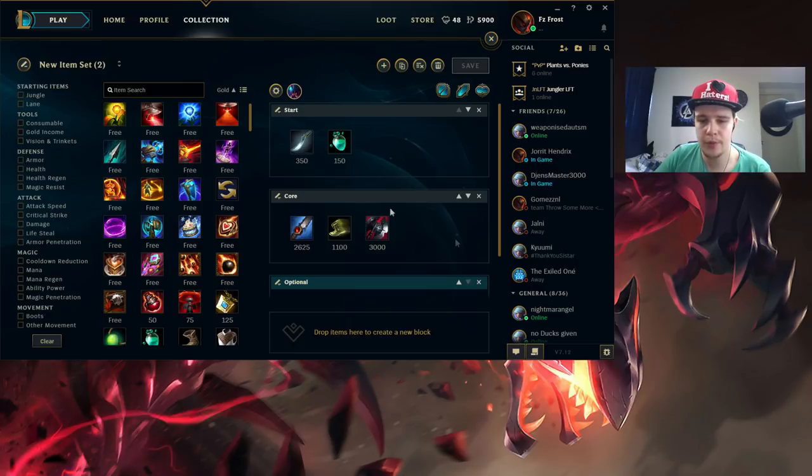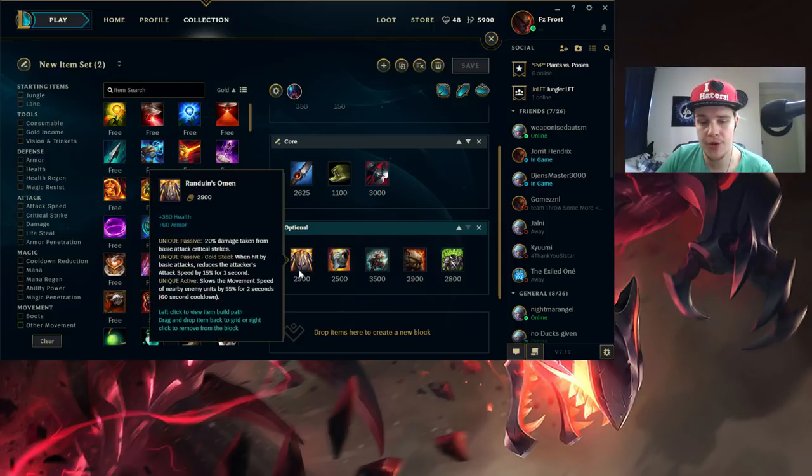After this core, this is what you pretty much build every game. You have a couple of optional items. Randuin's Omen is a really good item right now because a lot of AD carries tend to go for a cheesy 100% crit build and kind of ignore armor pen. Also Yasuo and champions that build a lot of crit - Randuin's is a really good item against them because it removes 20% damage taken from critical attacks. Combined with Ninja Tabi you're going to reduce a lot of damage they can deal to you, and you can easily 1v1 them at pretty much any point in the game.